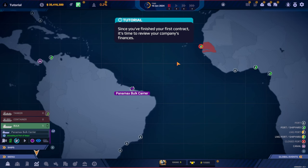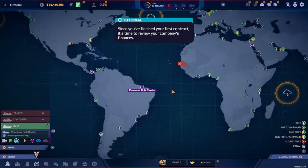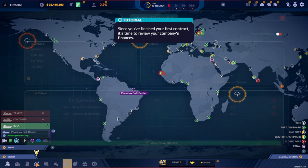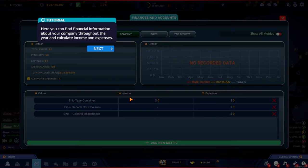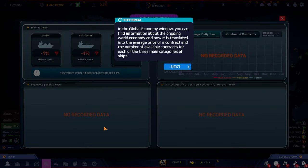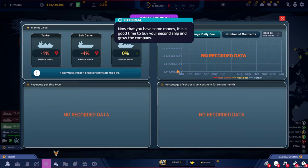Since we finished our first contract, it's time to review company finances. In the finances window you can find financial information throughout the year and calculate income and expenses. There's also information about trips, including income, penalties, and trip history. In the global economy window you can find information about the ongoing world economy and how it translates into average contract prices and the number of available contracts for each of the three main ship categories.